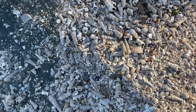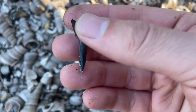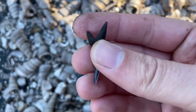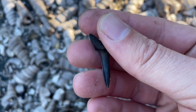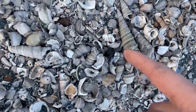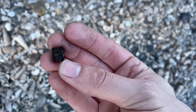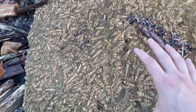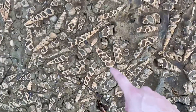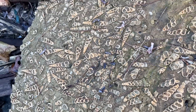Looks like another nice sand tiger — hopefully all of it's there. It's perfect — look at that, that's a nice one. Little fish vertebra right there. This is pretty cool — just a giant concretion on the beach, full of turritella sea snails. You can see the cross section of a lot of them.